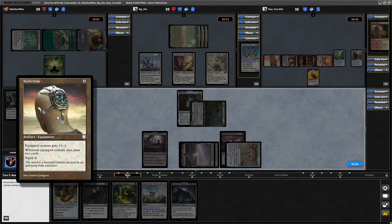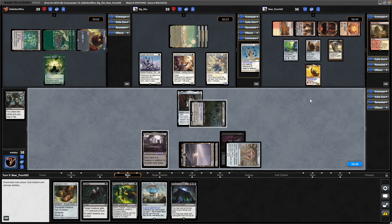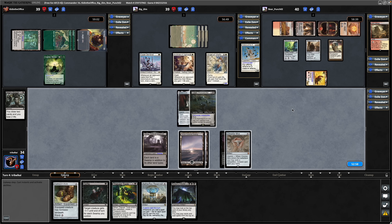Throwing out a Skullclamp with nothing to equip it to and no means of equipping. If they were to equip that to Brion it would have put its toughness at three and we could have gone for the Defile, but they would have drawn cards to that. Now Brion swings in towards us, so we'll hit them back in kind next turn.